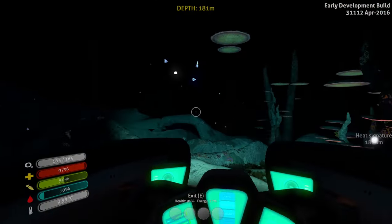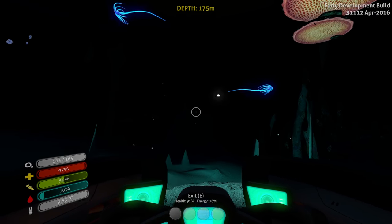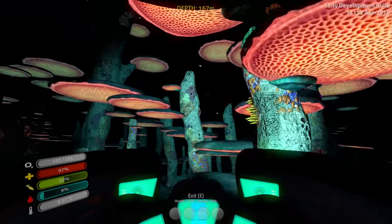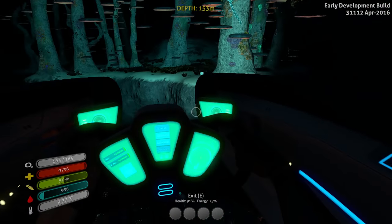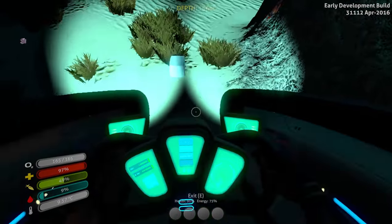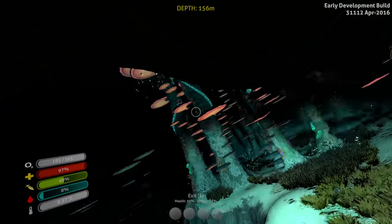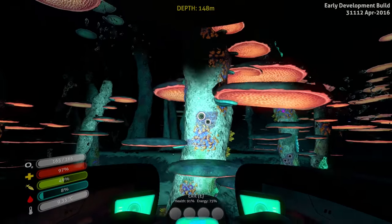Alright, we got to go back. Technically I do have some water on me, but we're going to need to go back and make some water. And we might as well make a stasis rifle if we can anyway — that seems like that might be good fun. I don't know what that one is — let's pop out and just check it real quick. Nope, scanner room fragment. We don't need that. Let me turn myself back around — I get turned around in this game, in case that's not obvious.